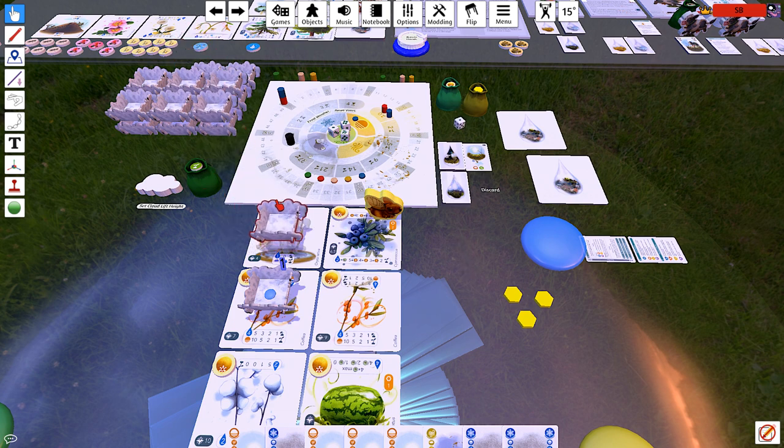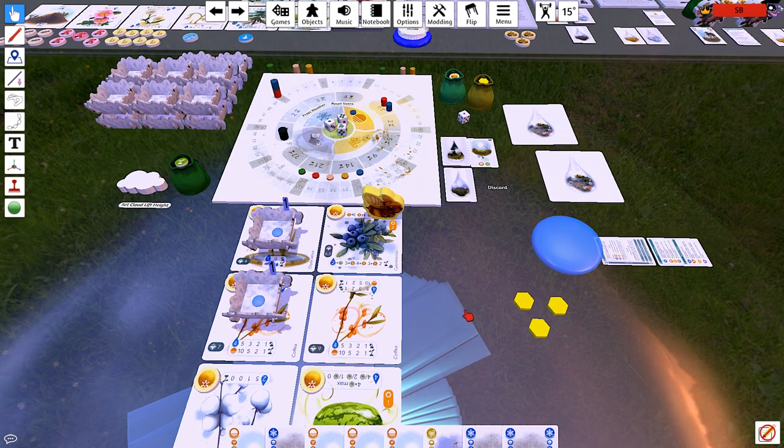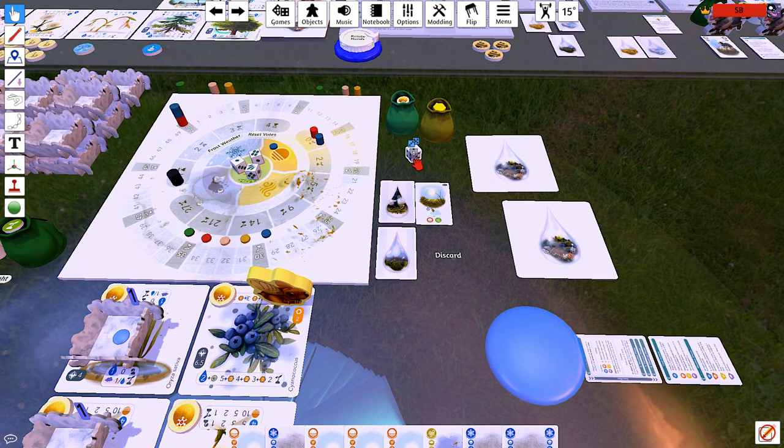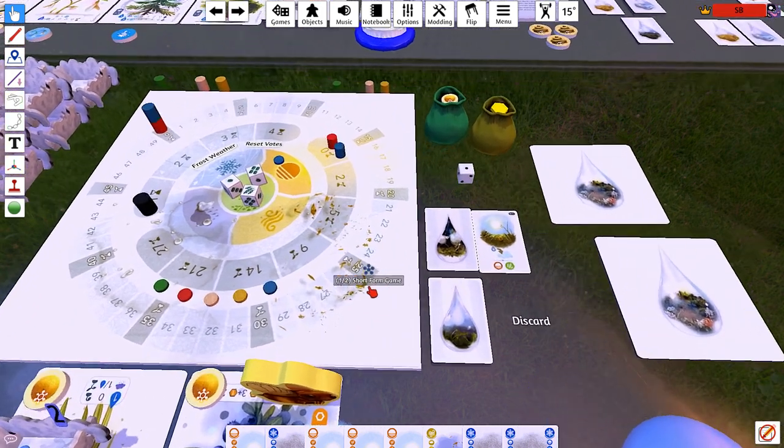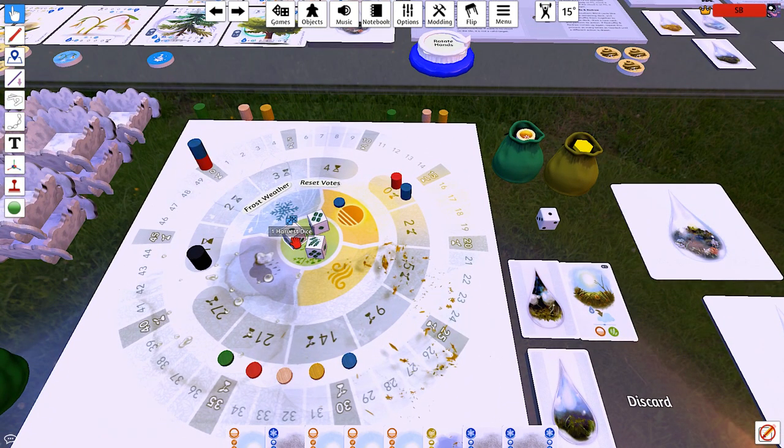That was a pretty goofy-looking roll, but the random number generator says one — it doesn't matter what the generation looked like. Now we roll for this thing. Cloud one receives a drop and also decrement. You get to set one of the harvest dice to the harvest face right away. It's a pretty strong start.